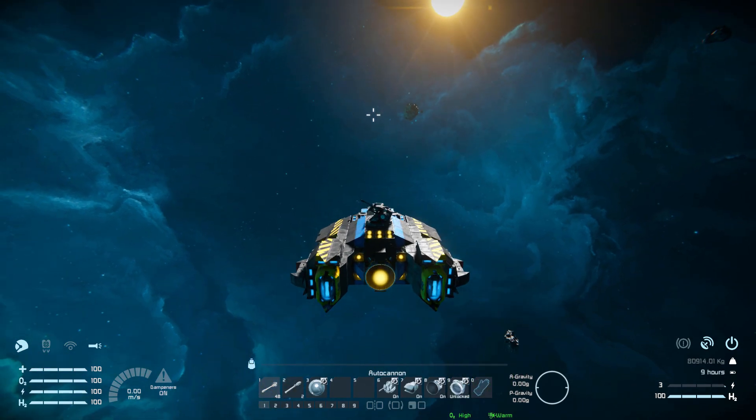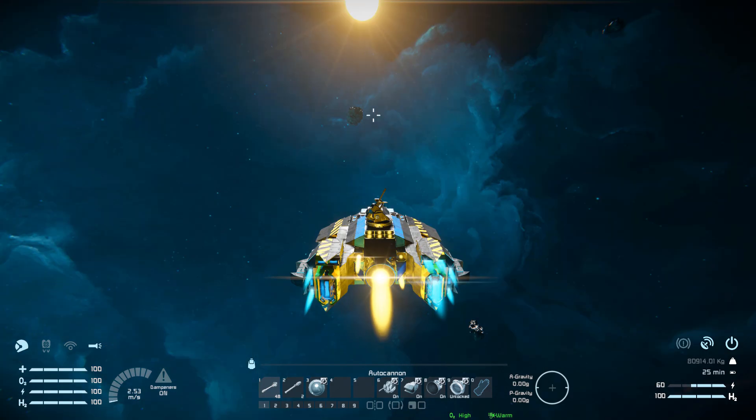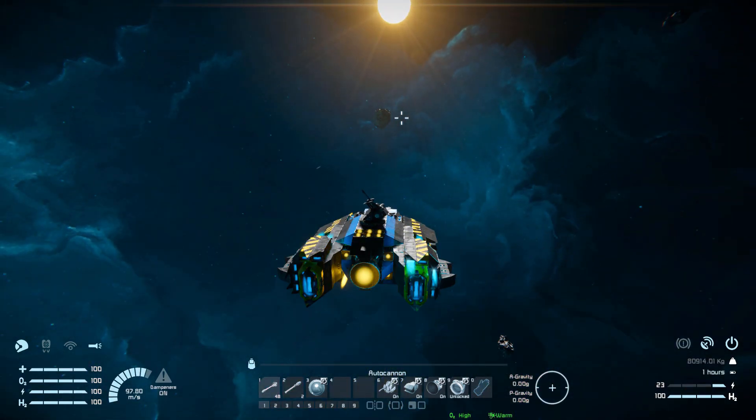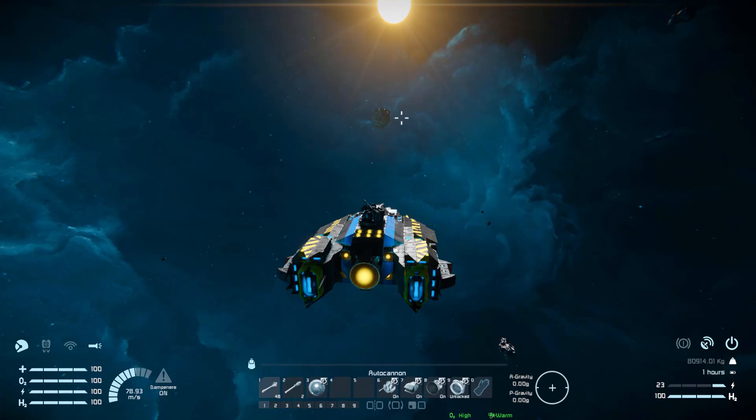Now let's do a quick little test flight to see how this thing handles. Moving forwards, we've got some nice speed thanks to all those thrusters, and they are creating a rather lovely glow. Coming to a stop — we've got some nice stopping speed, so you don't have to worry too much about crashing if you're not prepared to stop in time.